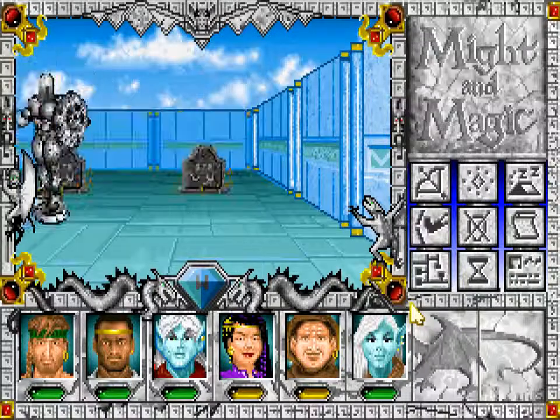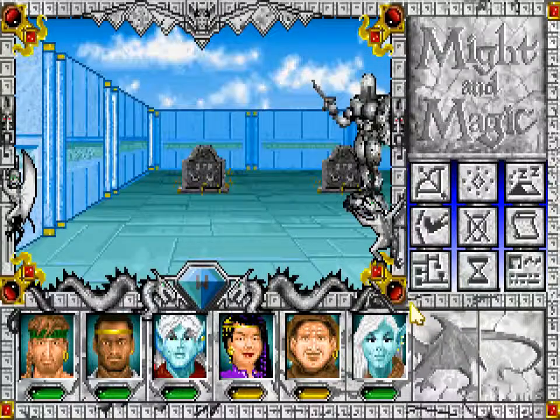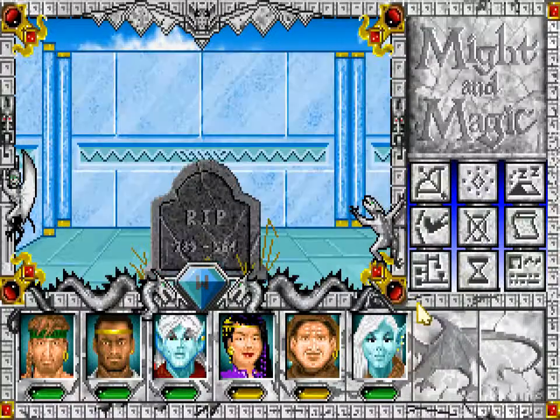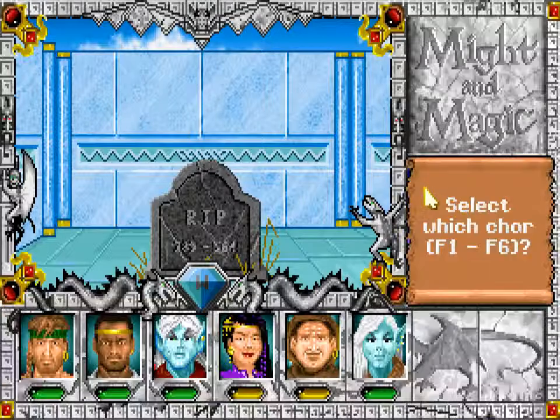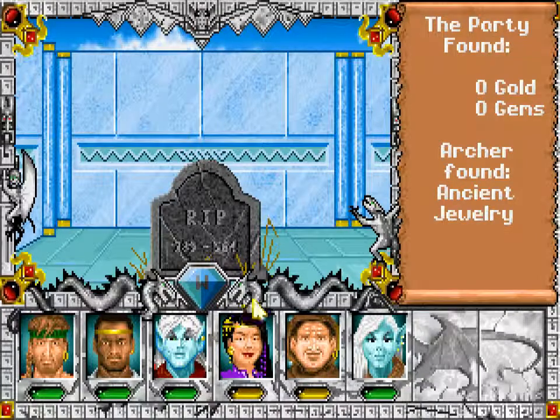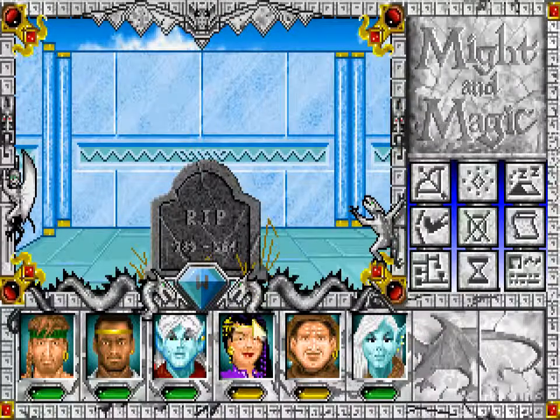Starting from here, all of these graves are good, I think. The smell of moldy dirt surrounds the grass — dig it up. And we've found ancient jewelry, something that we can sell.